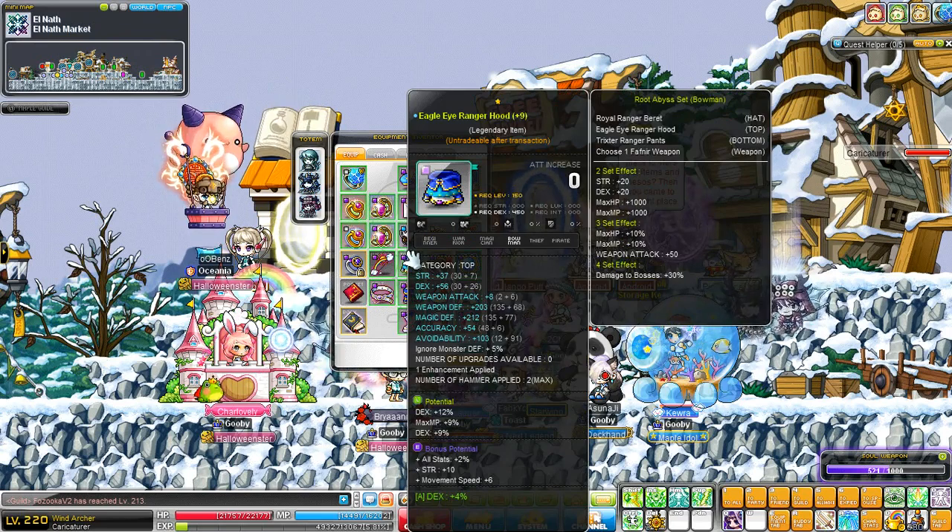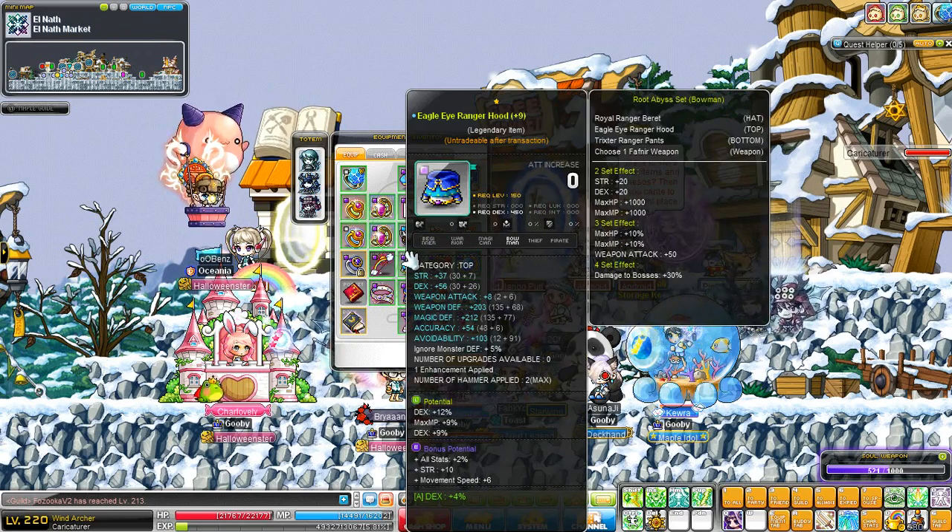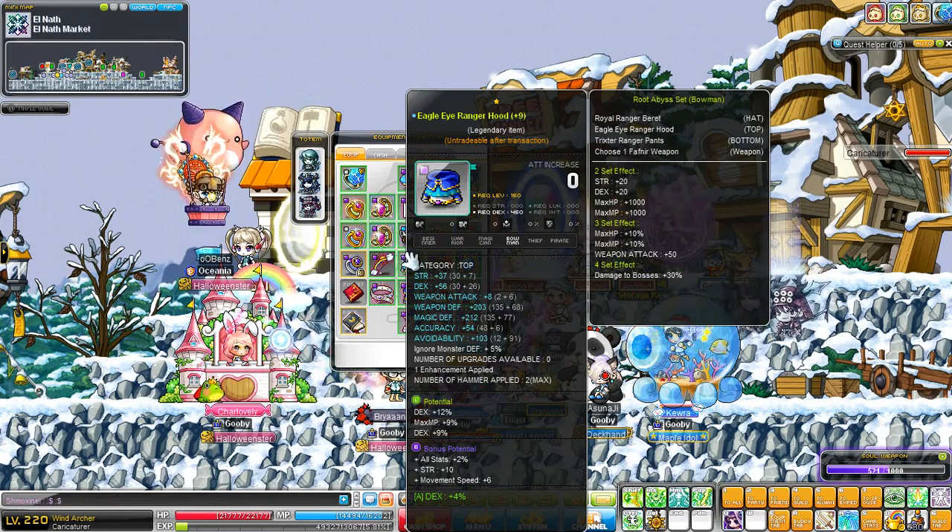My ranger hood is currently 56 attack, 56 DEX and an attack. I do need to re-scroll this - hopefully when the next shield scrolls come out. 21% DEX, 9% max HP, 2% all stat bonus and 10 strength with a 4% DEX neb on it.